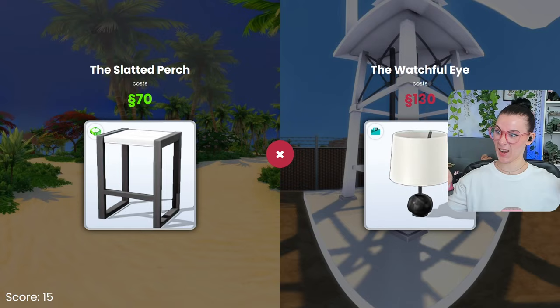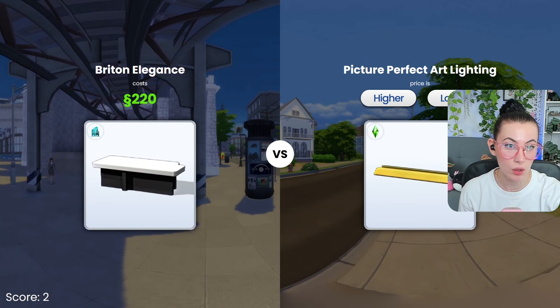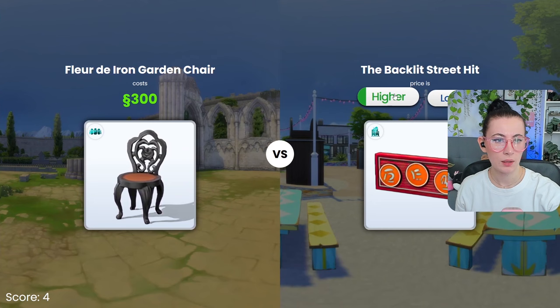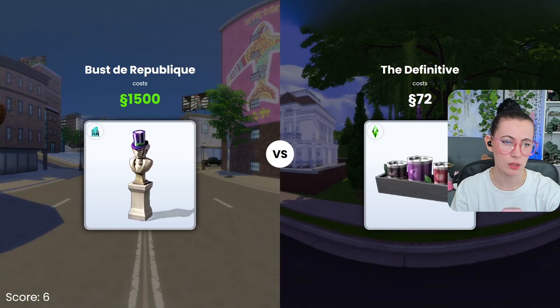I don't know — lower? Darn it! You would not think that a lamp would be that expensive. Chimneys are not that expensive — this is lower. Higher, by 10 simoleons. Oh my goodness. Lower. Okay. Higher. Yes. Higher — these are around like 500. That's the same amount — that's not higher or lower. What?